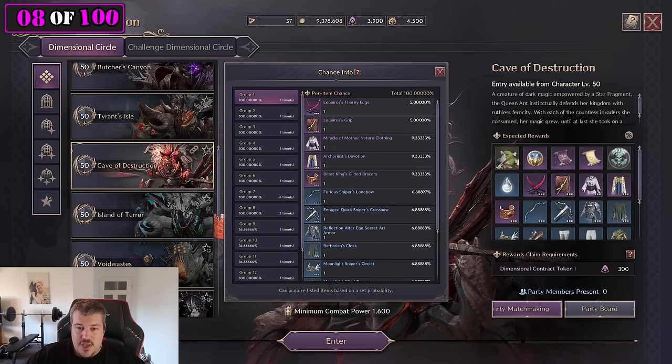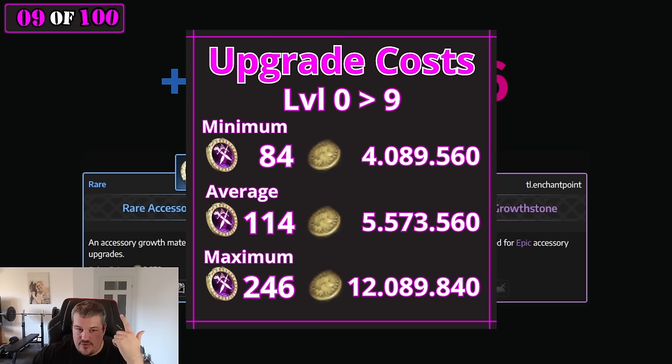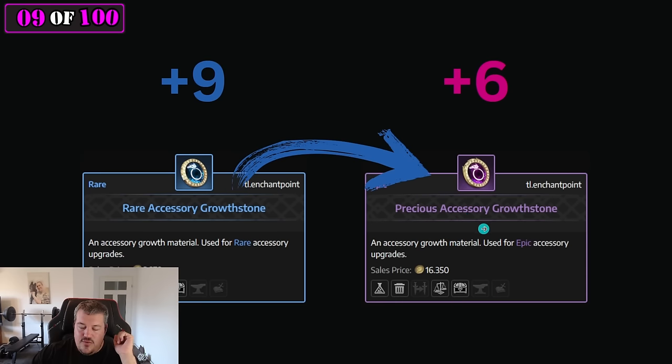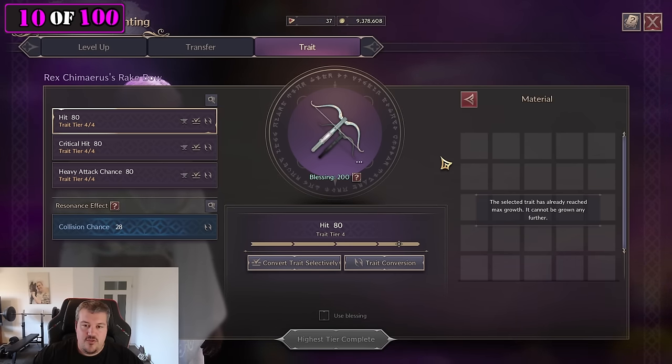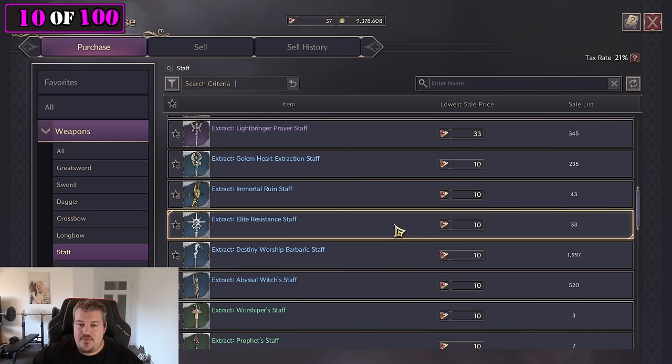If you want to rush your main weapon, it's better to do it via crafting rather than target farming one dungeon. If you transfer a blue plus nine item into a purple one, the purple one will go to plus six. The most expensive levels are seven, eight, and nine — it costs lots of solent and many growth stones. There is a trick: if you manually level the epic item to level 6.27 and then transfer the blue plus nine into it, it will instantly get plus nine, saving a bunch of solent and stones.